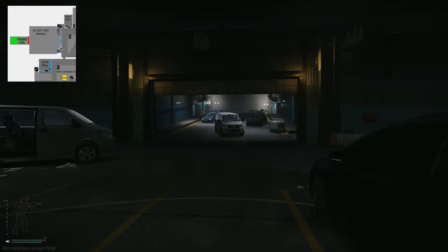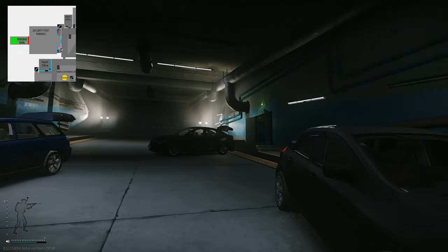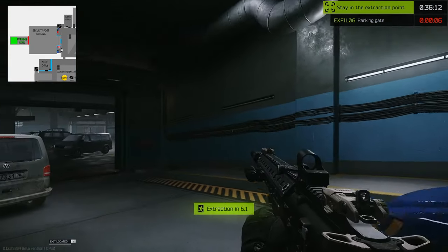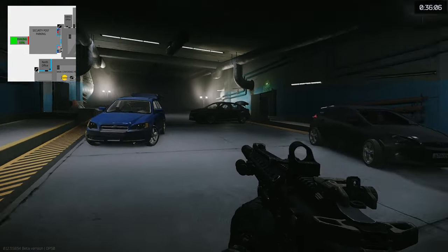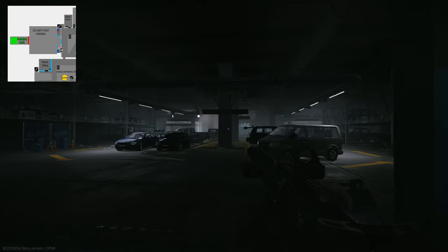There are two doors — one on the left and one on the right. You can always run in to be a little bit extra safe, but don't forget about the raiders. Sometimes they can just sit in there and make you jump when you push up.